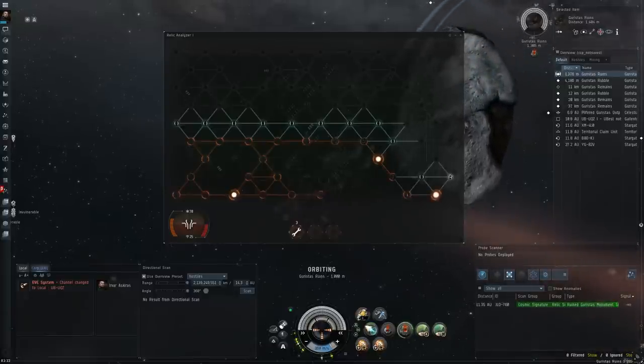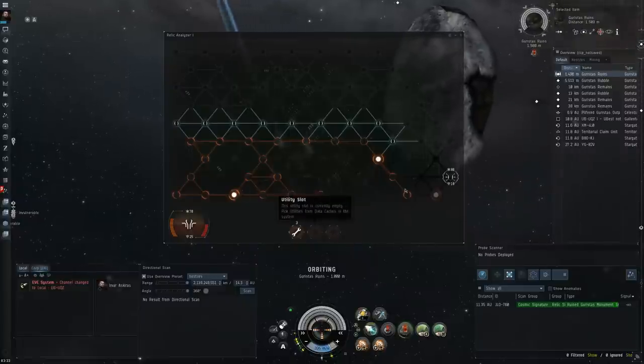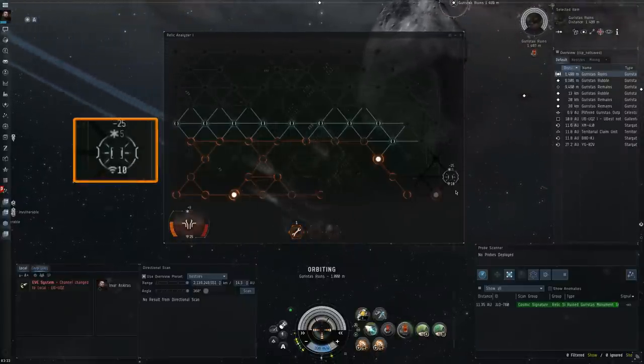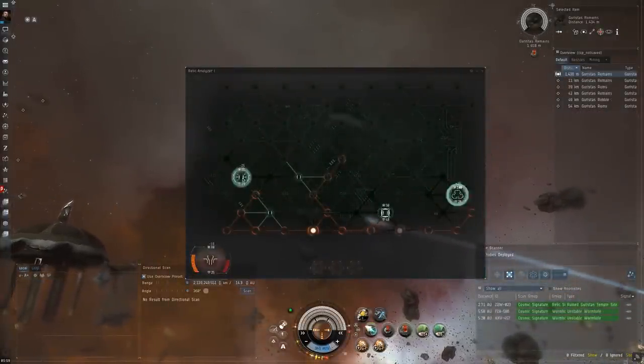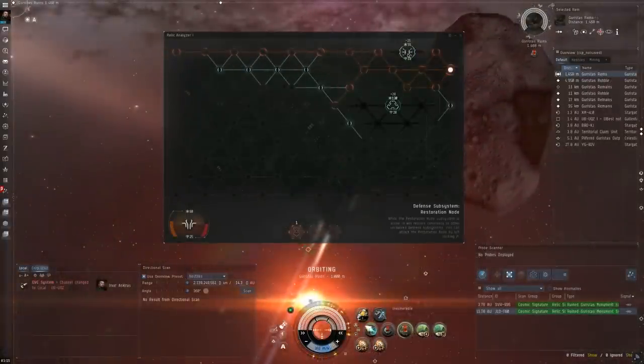When it comes to medium and hard nodes, you will encounter a very pesky defense system called the restoration node. You have to attack it as soon as you see it. It has a very high coherence, so use the kernel rod on it or the self-repair utility. Each turn the restoration node will increase the coherence of a random defensive subsystem, so you have to get rid of it fast.